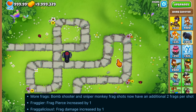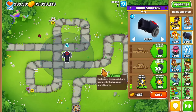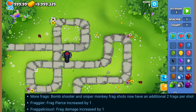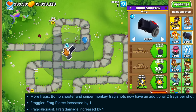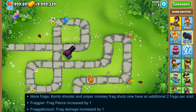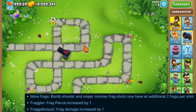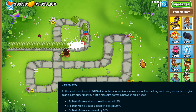We also have three new Monkey Knowledge points aimed at the Bomb Shooter, and I think this is because of the recent nerf in update 40 where it could no longer pop black bloons once you get Frag Bombs. The first is called More Frags, which gives the Bomb Shooter two extra frags. The second is called Frag Gear, which increases the pierce of the frags. The last one is called Fragalicious, which increases the damage of the frag bombs by one.